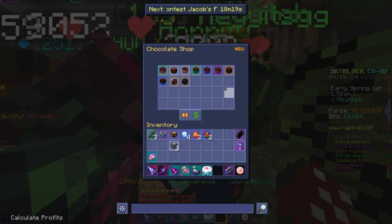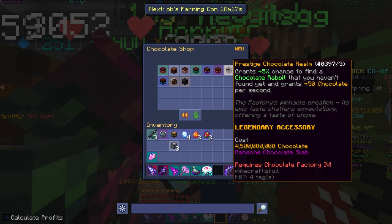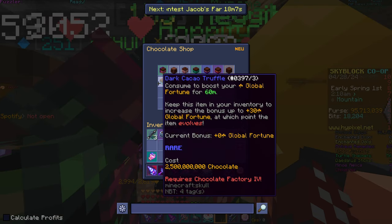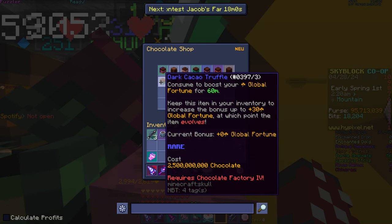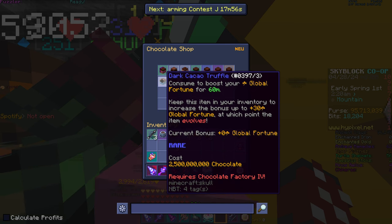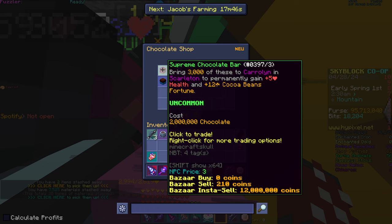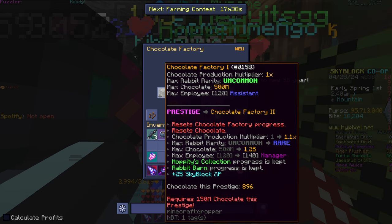It's a farming cape. That's interesting. And the new accessory grants 5% chance to find a chocolate rabbit that you haven't found yet and grants 50 plus chocolate per second. It's just another legendary, I guess. But overall, it's a pretty cool event, I'd say. Boost your global fortune? What does that mean? What is global fortune? That is interesting.